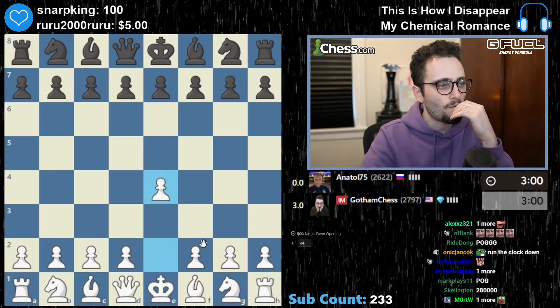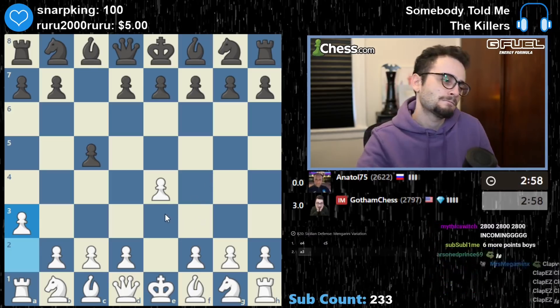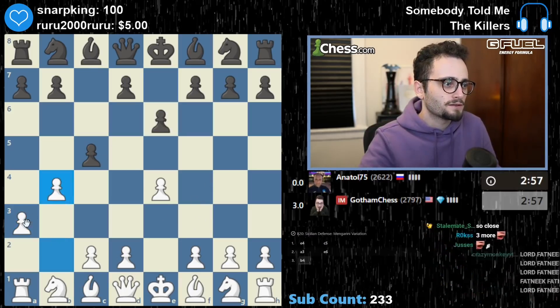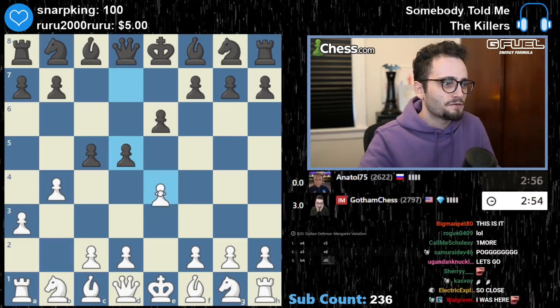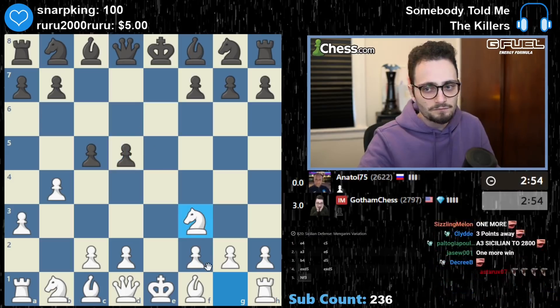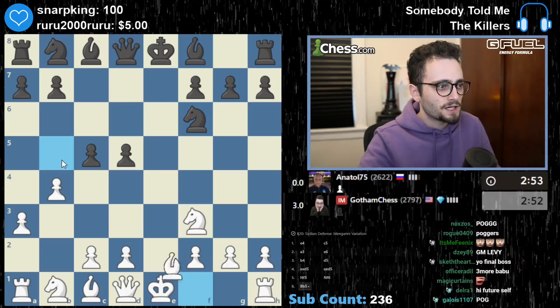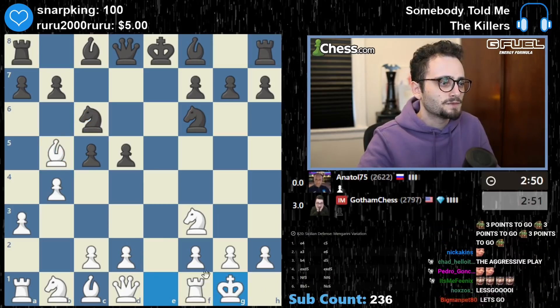Here's e4 — a3, Sicilian. Go Nc6, please — don't go g6. Okay, this is also pretty fun. That's not fun — this is not a very fun line to play against, but it's fine. Nf3. I guess I'll go Bb5 check — this is not very fun, it's kind of boring to play these lines but it's life.